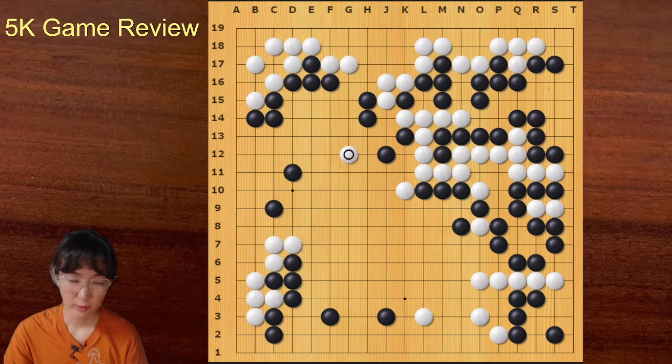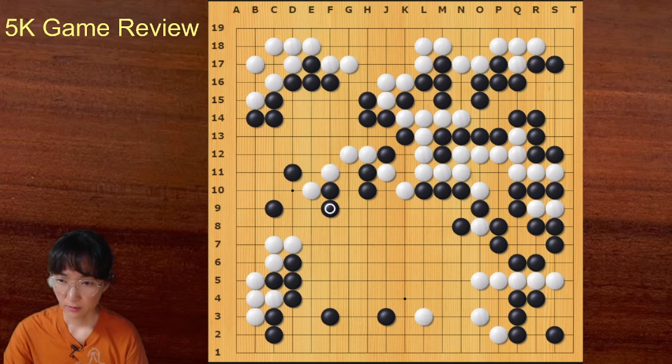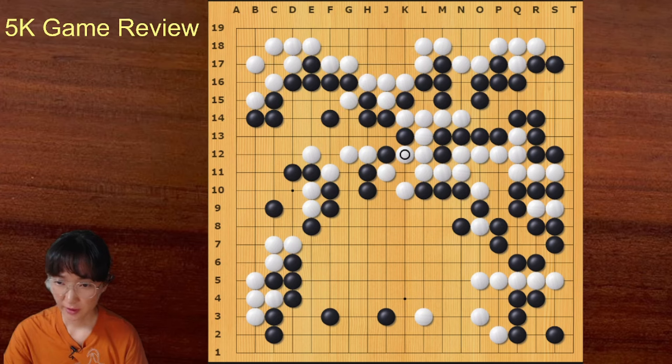White played here — it's a bit overplay, but white is behind so it makes sense. Black captured these two stones — it was a very good tesuji. White played here, so this group and this group are now perfect — very good for white. But the problem is this group is not alive and this other group is weak as well. With this move, this is not necessary because after this move the cut is now open — this is a bad exchange. Black doesn't need to exchange this.